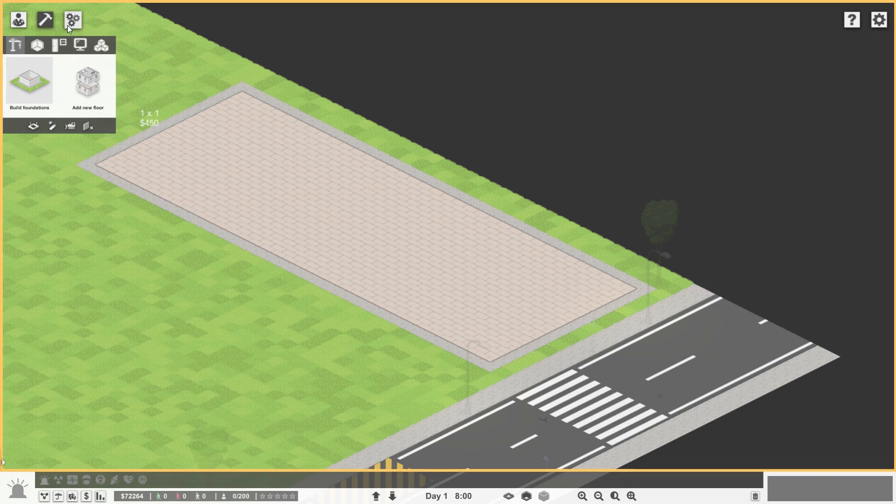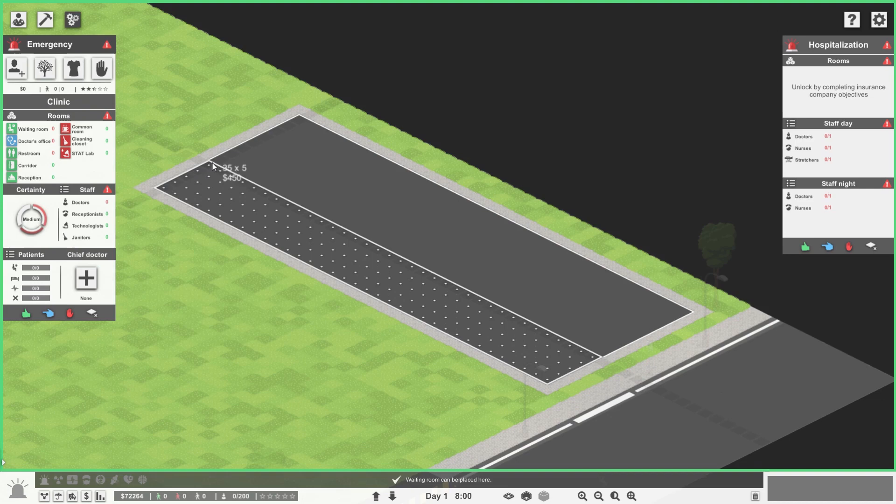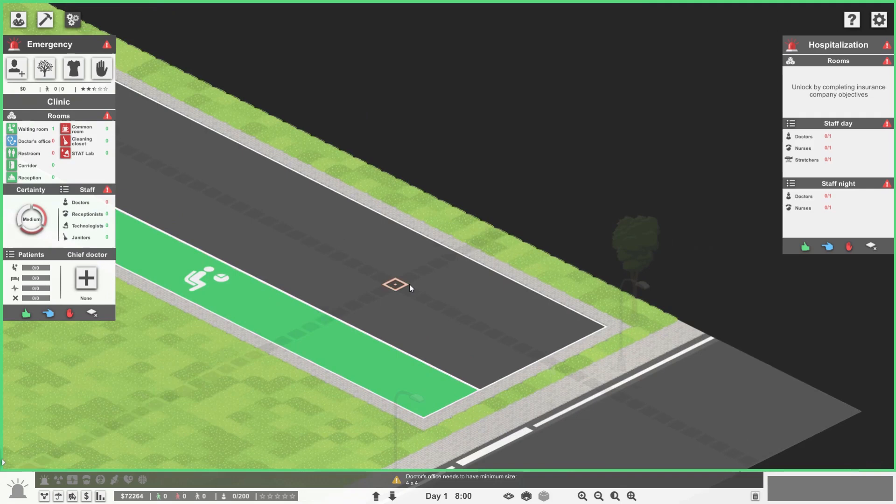Now that we've got that in place, I'll start planning it out. We're going to start off with a waiting room - a six-wide waiting room. Actually if we do this instead, we can have 10 wide on that side. Maybe 10 is a better option for us, so we'll do 10 and 10, making 20 to 24. Let's start off with that.